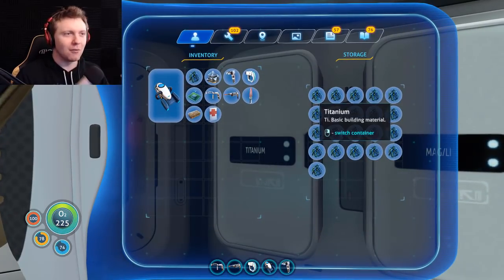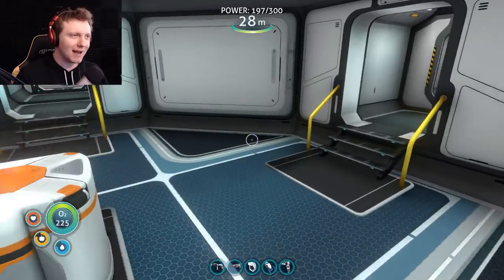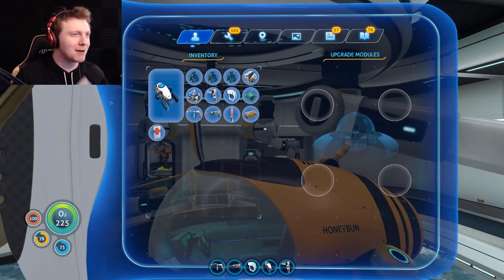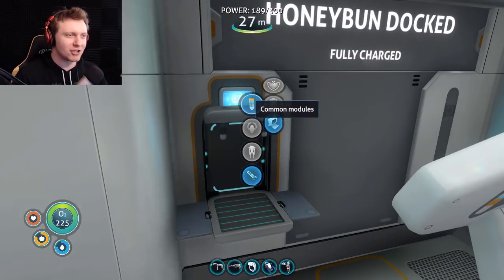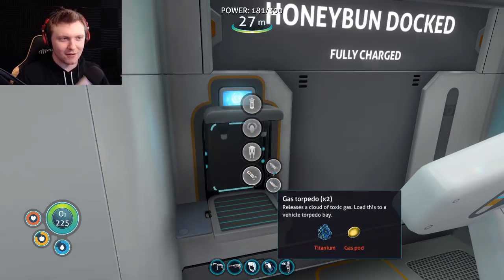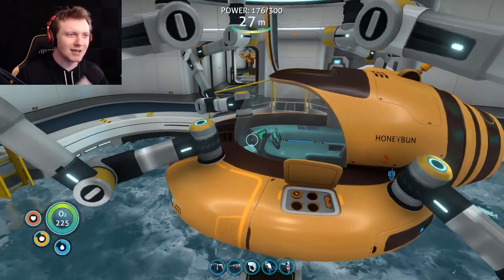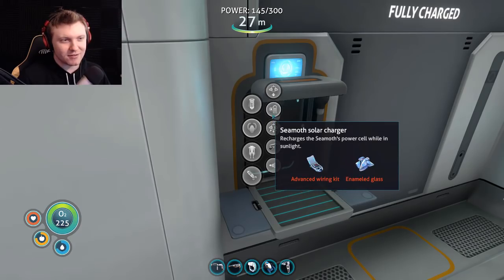One, two, three — and then a lithium. We'll make another one. That's fine, it's not so bad. The other seamoth is gone — forever. The first Honey Bun. I should've named this one the Honey Bun Mark 2. You know what? We're gonna name it the Honey Bun Mark 2. I can make torpedoes — the gravity torpedoes, vortex torpedoes. But I don't want to — I wanna save my magnetite. Good as new. Yes, the good Honey Bun Mark 2.